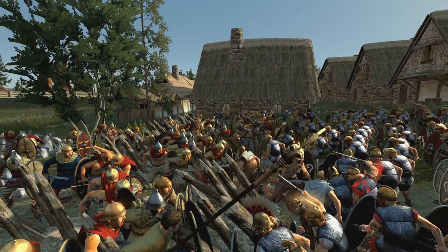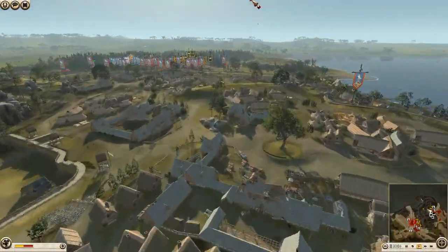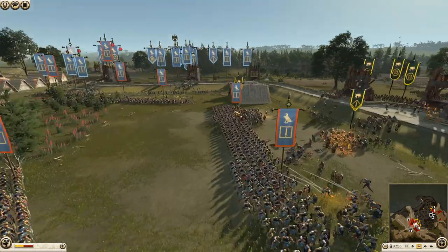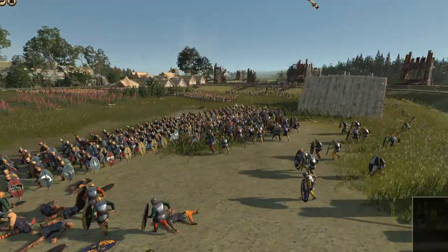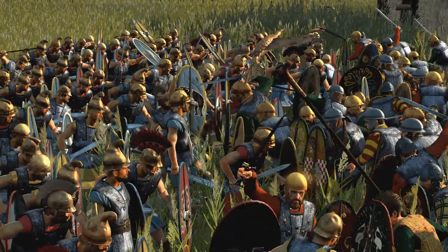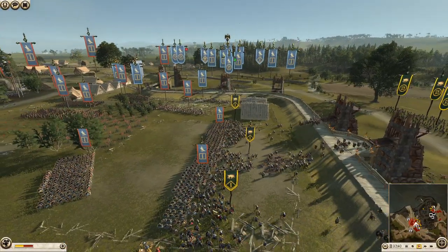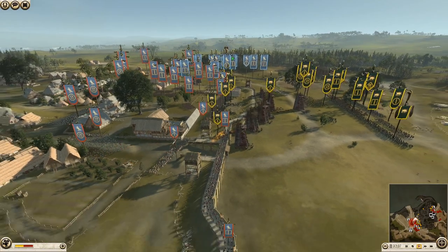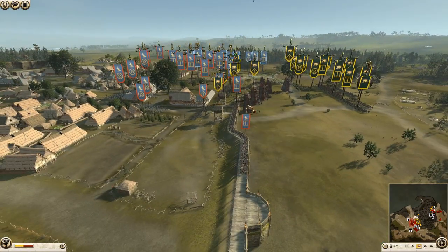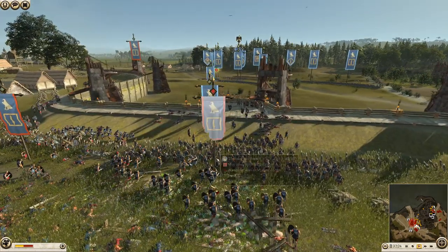Look at the armor comparison - you've got the chainmail of the thorax and then the bare-chested Celts. These Celts are going to get absolutely cut down. The Arverni are in here as well, sending in chosen swords against thorax. Even though chosen swords are heavy, I'd say they'll probably win this fight. The Egyptians are even on the walls here to stop any flanking by the chosen swords coming off the walls - that's really smart.